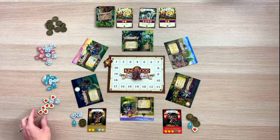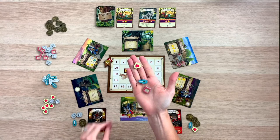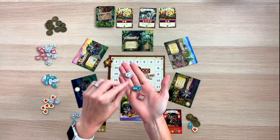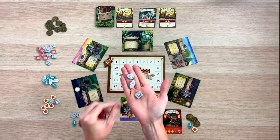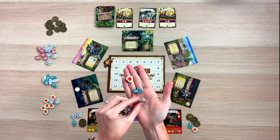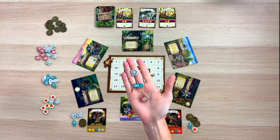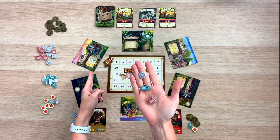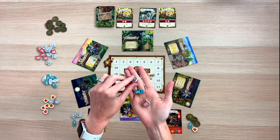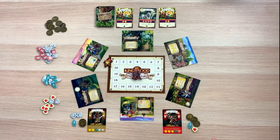Let's quickly talk about these resources. The heart, sword, and spellbook have a colored side as well as a black and white side. When you use resources to fight monsters, you exhaust them by turning them over to their black and white side. When you visit different village actions, you can pay a coin to refresh certain resources.